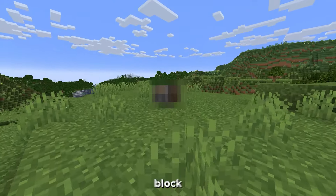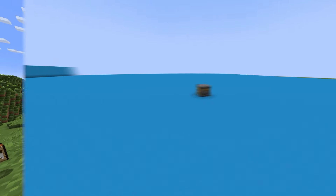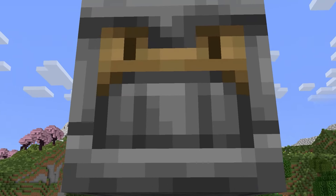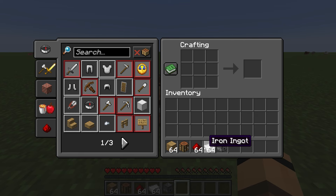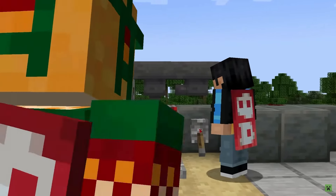And it all starts with one block: the Autocrafter. This one single block, while looking unassuming, is such a massive deal, it's hard to explain how to comprehend it. So let's start from the beginning, since the Autocrafter was literally one of the first things Mojang revealed about 1.21.